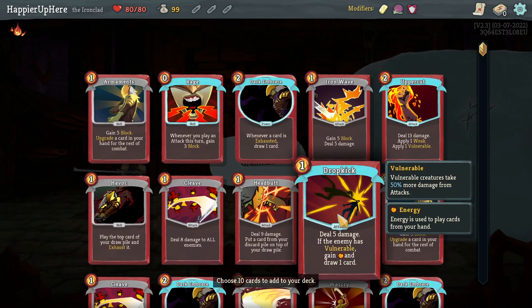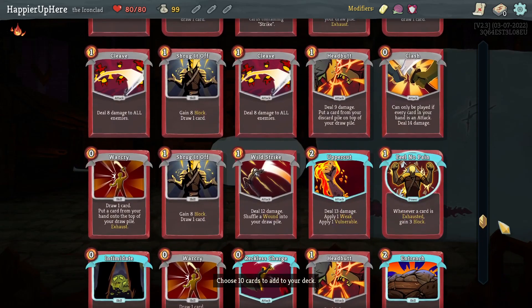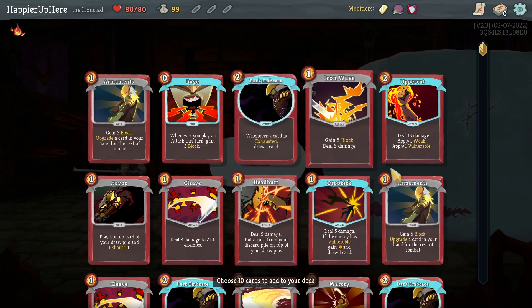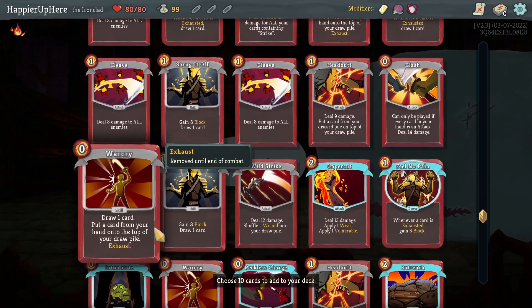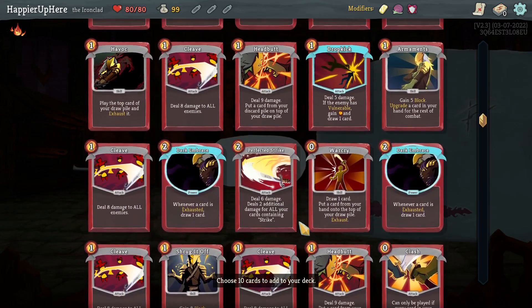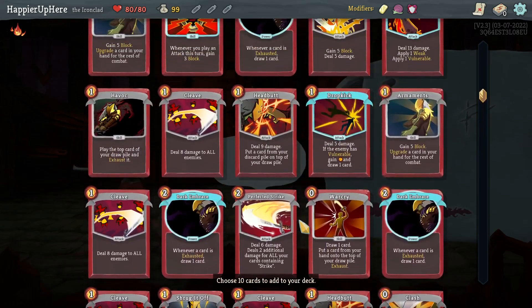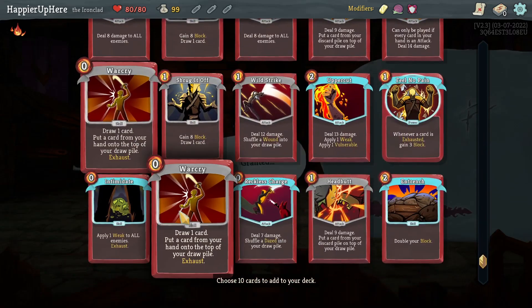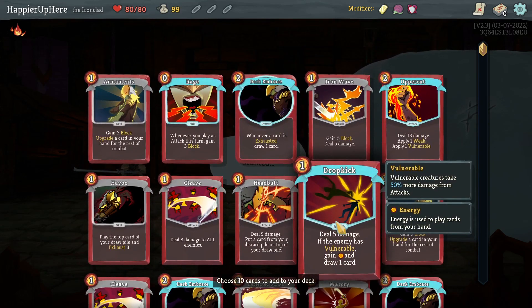I'll try to go for collector bonuses. I see multiple Shrug It Offs. I'm wondering if I can do something with Dropkick - is there other than Uppercut another way to apply vulnerability? I could take two Uppercuts but with the slow debuff we'd want more card draw and energy generating cards. I also see three Dark Embraces - that's a little too much - but a discard deck could work especially with War Cry and Feel No Pain. I see one Perfected Strike - that is literally the only strike card, so a strike deck is not going to work.